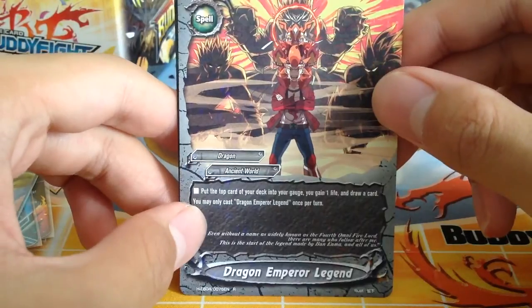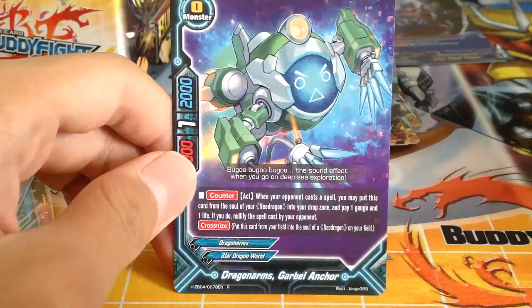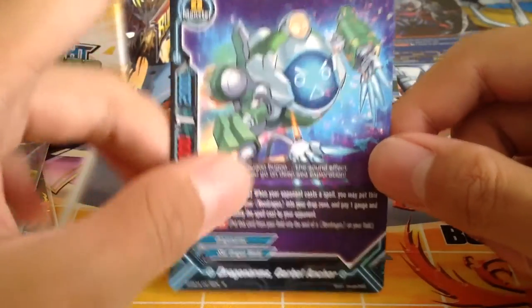Dragon Emperor Legend — reprint. Basically a Raging Spirits artwork. And lastly we get one Dragon Arms Garber Anchor.